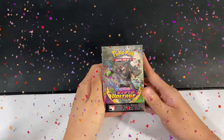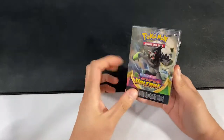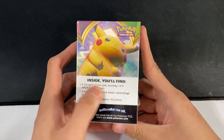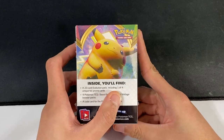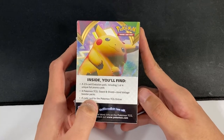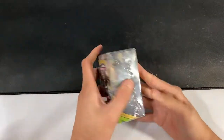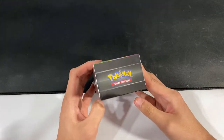We managed to get the Vivid Voltage Build and Battle Box, finally after all these weeks of waiting. I really don't know what we get in this box, but it looks like it will say it here. Inside you'll find a 23-card evolution pack including a foil promo, 4 Pokémon TCG Sword and Shield Vivid Voltage booster packs, and a code for the Pokémon TCG Online. I'm really excited because this will be my first Vivid Voltage opening, and I think it will be my last.